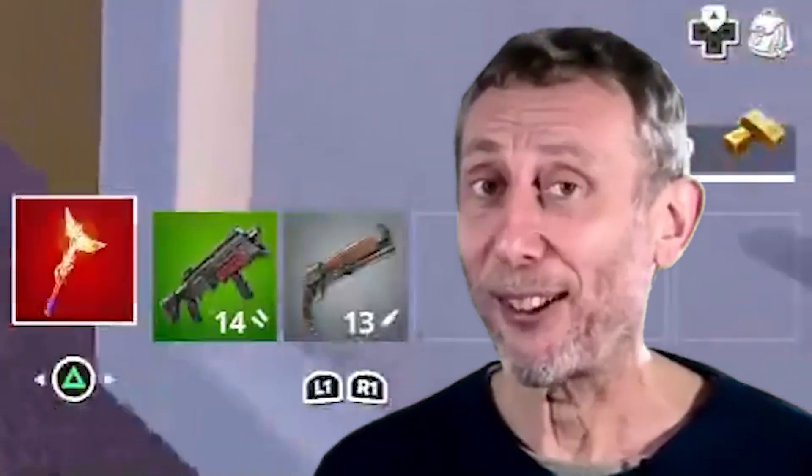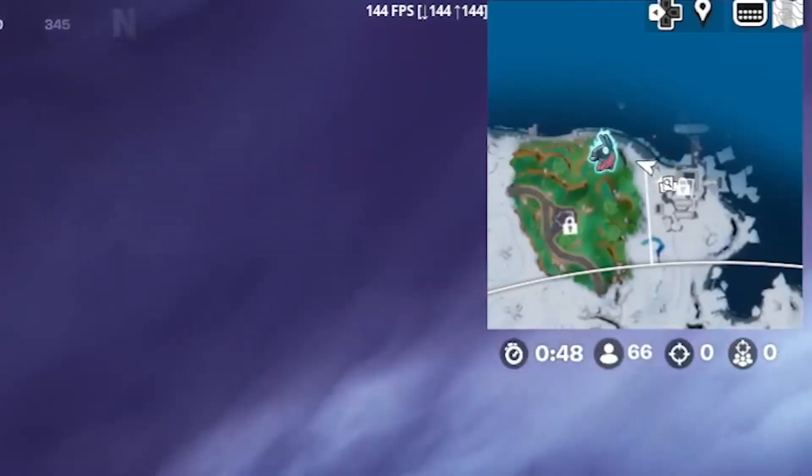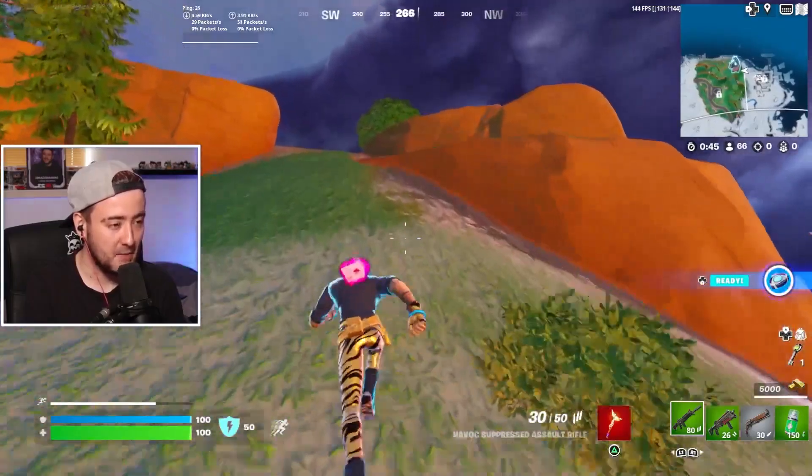We got a mammoth pistol to defend until we find one of these things. One of the new llamas! We found it! You see him on the mini-map? Look at him up there! Please don't fly away before I get to you.